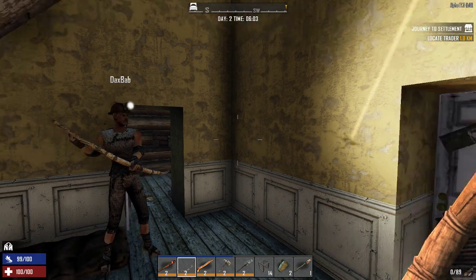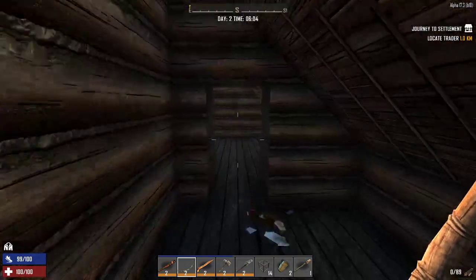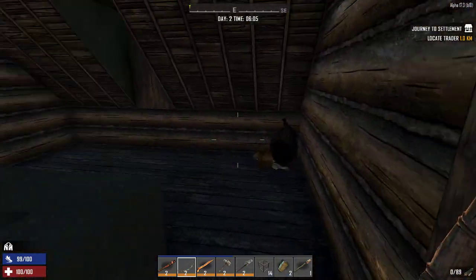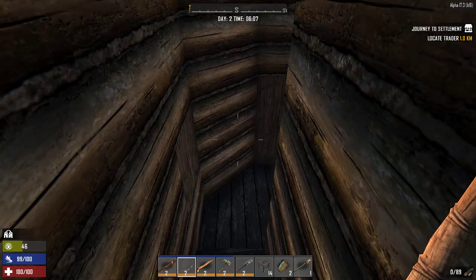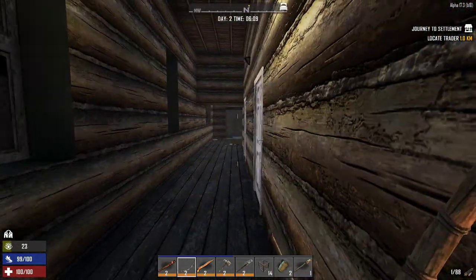Hello everybody, Dead and X-Play Games here. I'm Don, and this is Dex. We are back in 7 Days to Die — this is Alpha 17, vanilla co-op Dead is Dead episode 2. And we actually have zombies — we actually have spawns turned on this time.